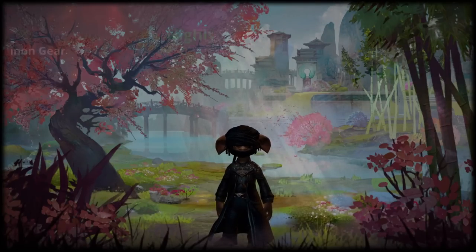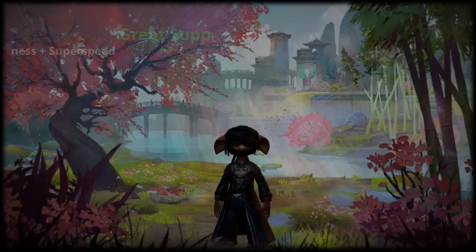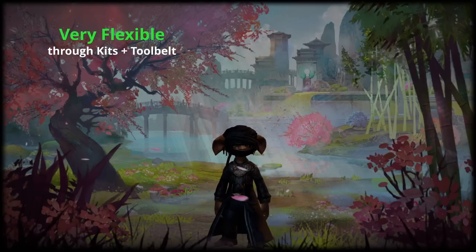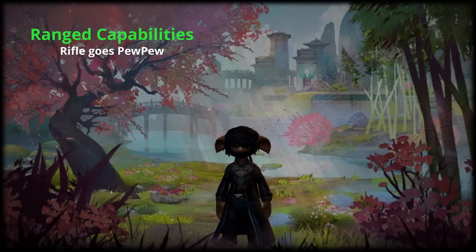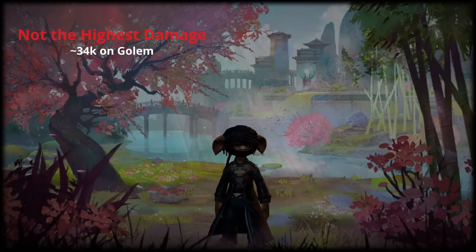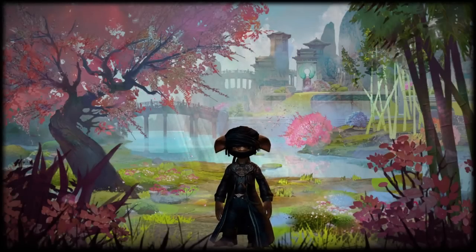This iteration of the scrapper is highly survivable even in glass cannon gear. It also has great support capabilities because it provides quickness and permanent super speed for your subgroup. As is common for engineers it's very flexible because you can use kits and tool belt skills to customize your build. And now that the rifle was buffed you can make a ranged build with very few changes. As a downside the build doesn't have the highest damage and burst potential with only 34k on the golem, and it also relies on external stability to provide its maximum damage.